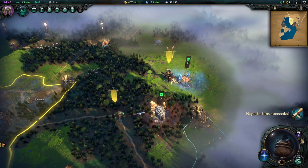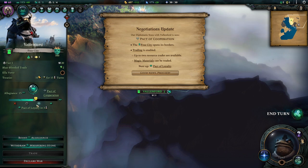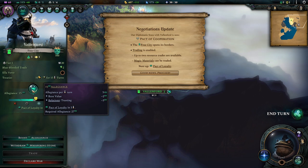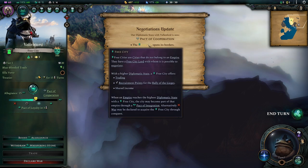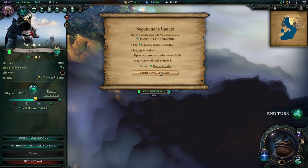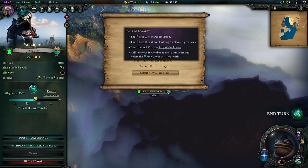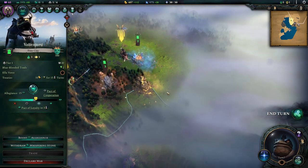This helps you understand the mechanics a little better than if I just told you endlessly about a button. Our negotiations keep going as long as we have this Whispering Stone assigned to the Free City. We've reached a Pact of Cooperation, which is nice, and we're now working toward the Pact of Loyalty, which contributes to the Rally of Sieges.